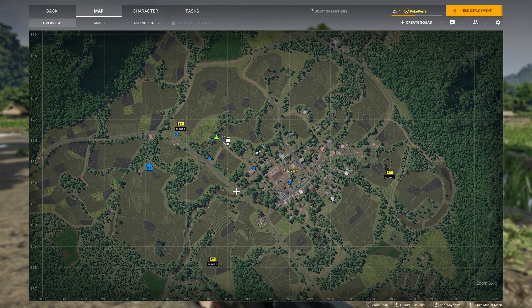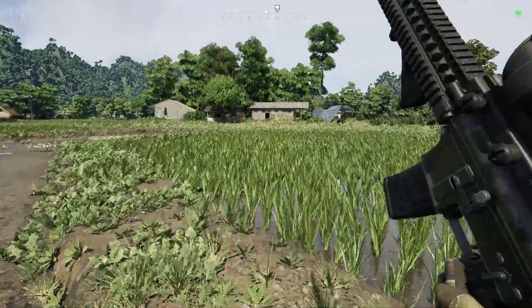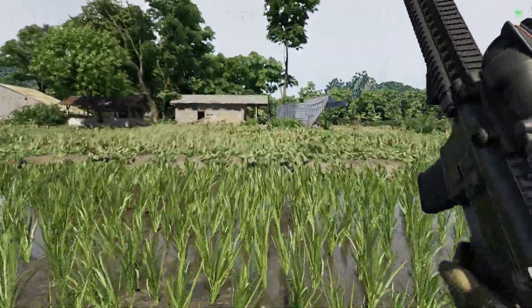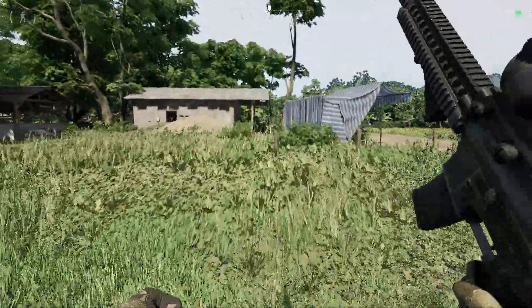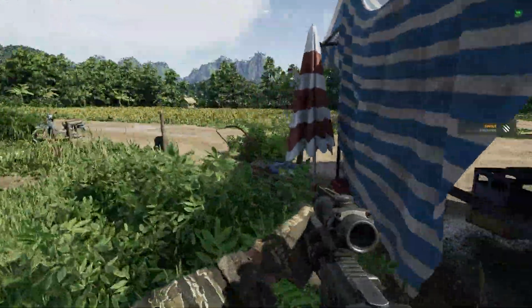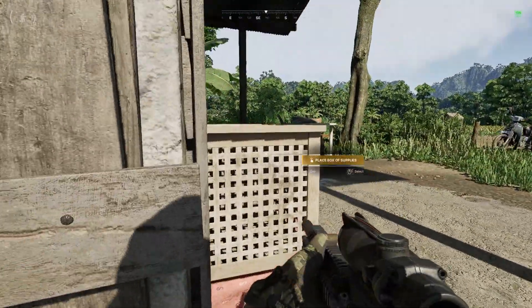So the first spot you're gonna want to come is right here — I have marked it on the map. There are some hostiles, so be careful because there will be enemies here. I'm getting shot at, but yeah, just be aware.